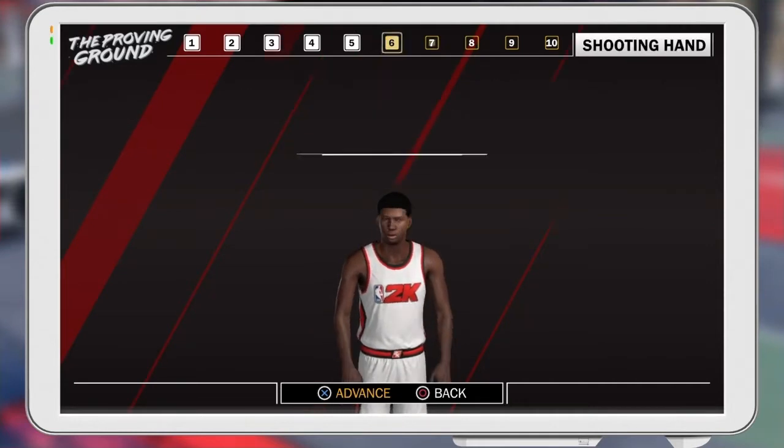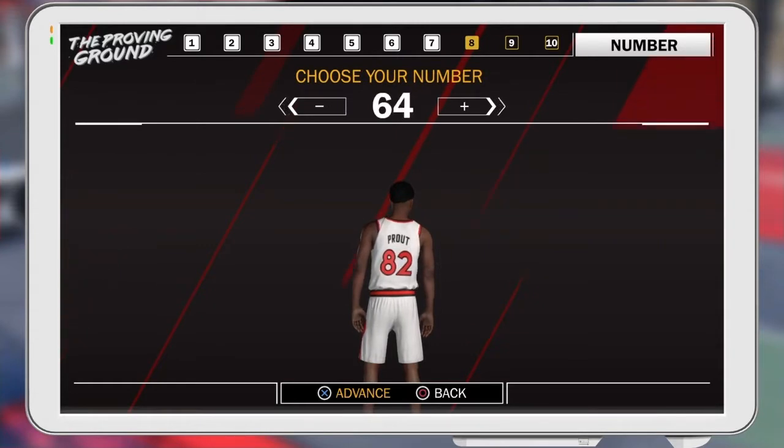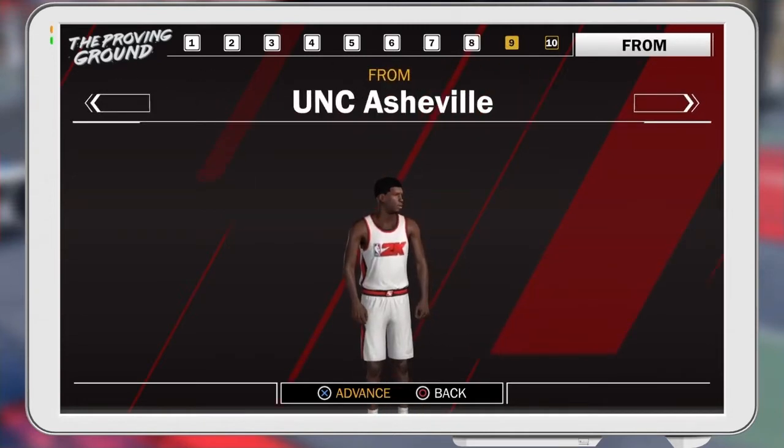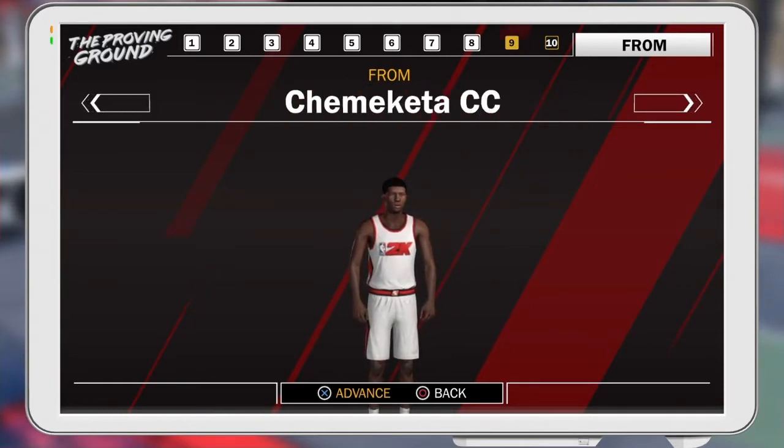For your shoulder width, you always want to max that out no matter what player you're on, no matter what build. That also helps when you're trying to go to the rim and you get that animation where your guy puts his head down and blows past somebody. Or even when you're just going to the rim and there's some contact there, it helps your dude get the shot up.